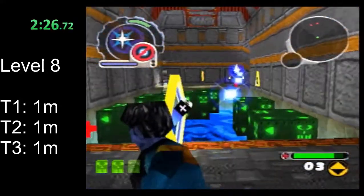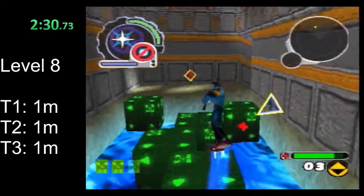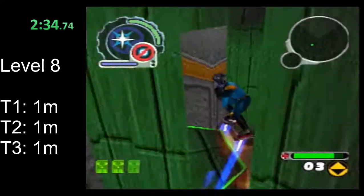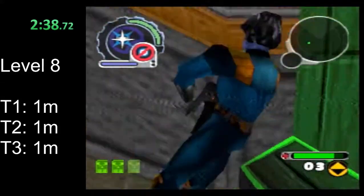As you come into this room with these four turrets, be sure you take them out before grabbing the ammo refill — that'll help you out. I would say probably don't pick up the health refill at the end of this room until you're coming back through here.